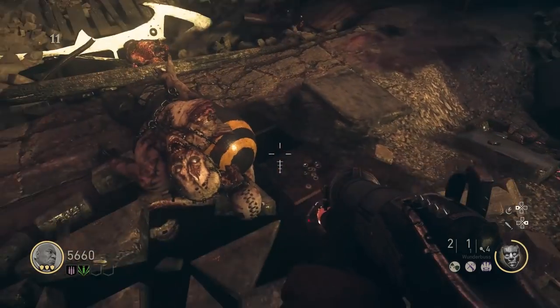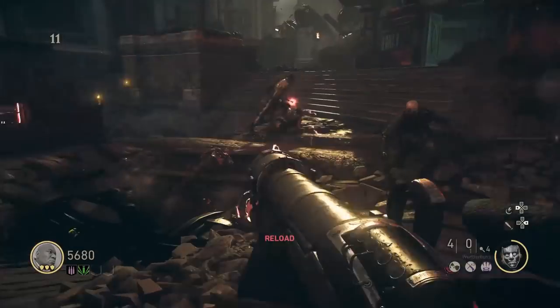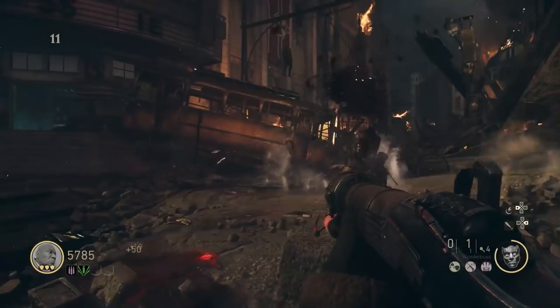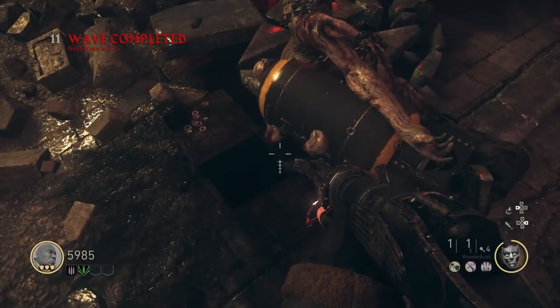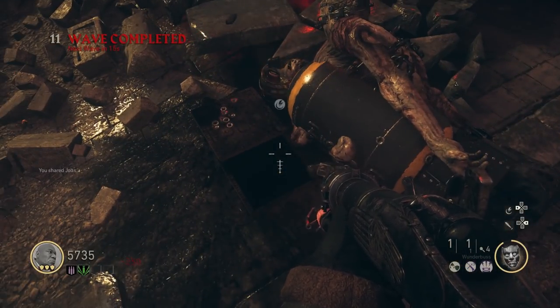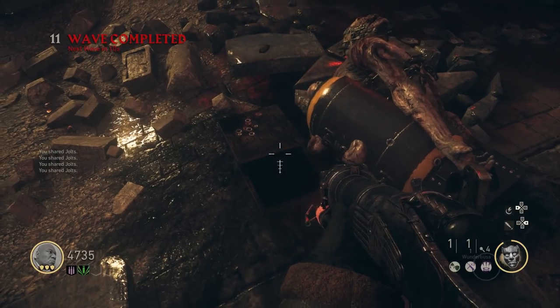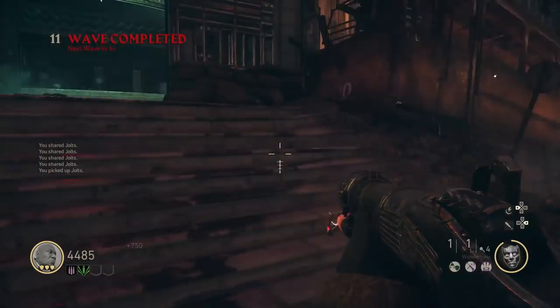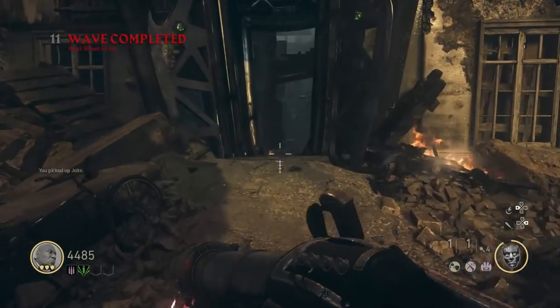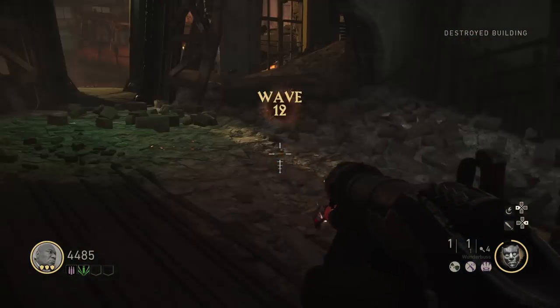If you've done that right and the stars have aligned, he wants some jolts. Just drop some jolts down where the hole is a few times until he won't accept anymore. You can just pick them up off the ground if they're not going in anymore. Pass them the same way you'd drop jolts for a teammate. If done right, you'll get another objective complete pop-up.